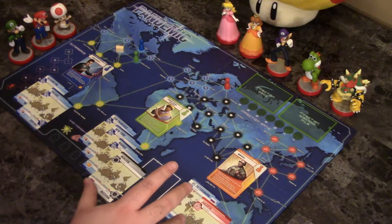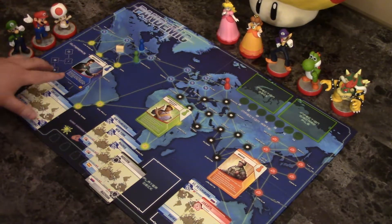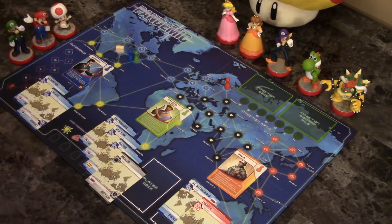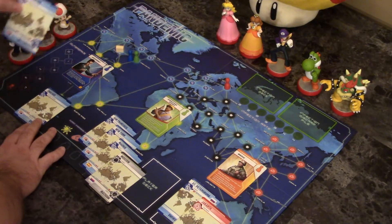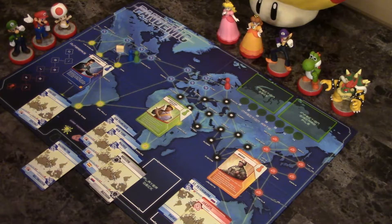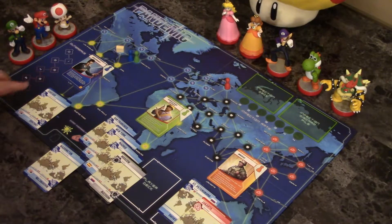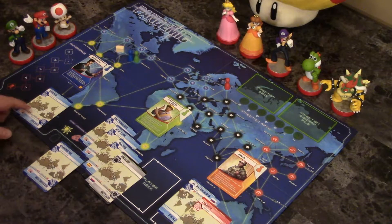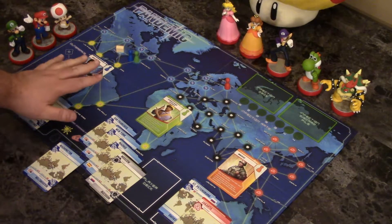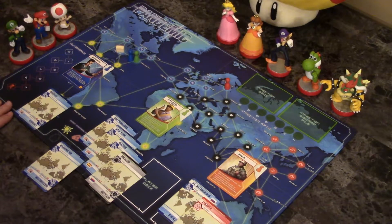I'm formulating an idea here. What if, on the Archivist's turn, he goes to Washington and gives the Washington card to the Operations Expert? That's two actions. The Operations Expert now has four blue cards. Still two actions left on the Archivist's turn, but what really has he left to do? He can't really do much — he's got the Chicago card but can't give that to the Operations Expert. So maybe that's actually the end of the Archivist's turn.